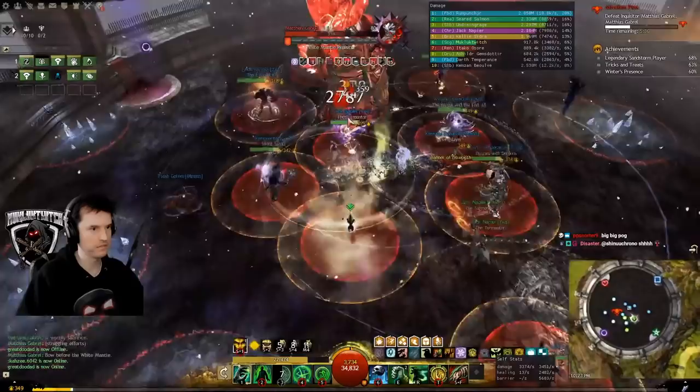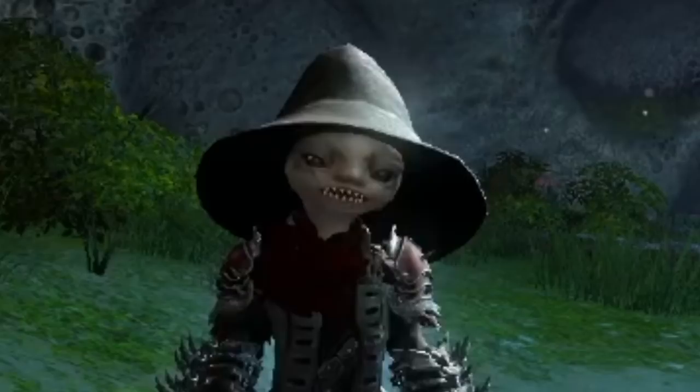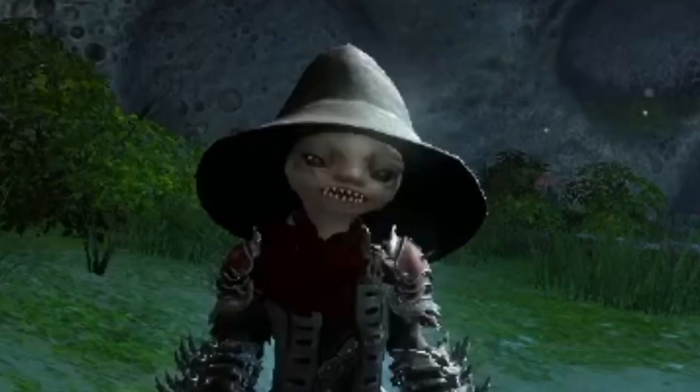Once you've mastered avoiding red circles, running debuffs out to the wall, punching your allies when they crystallize, and making this man hit himself, you too can conquer this father who has gone off the rails with his thermostat privileges. Now you know how to clear Raid Wing 2. You're welcome.